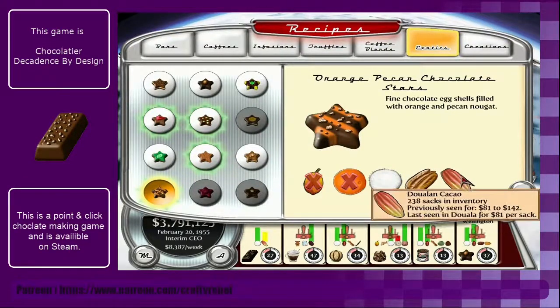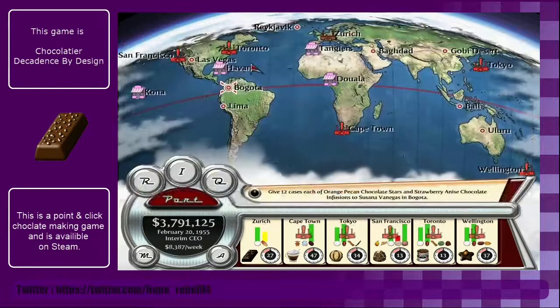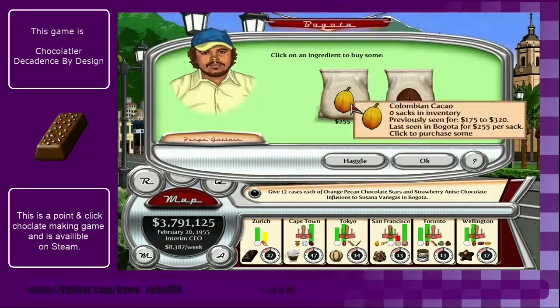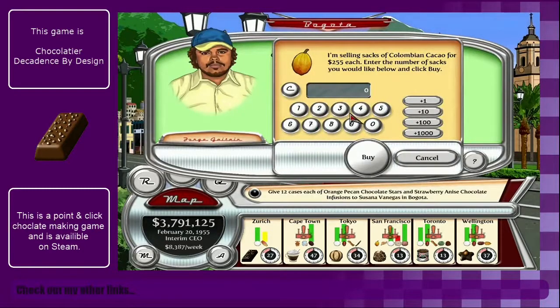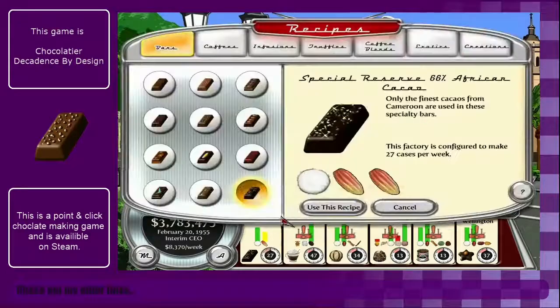It wants Colombian cacao - and I just bought those for the other ones. Well, I will stop using that recipe.